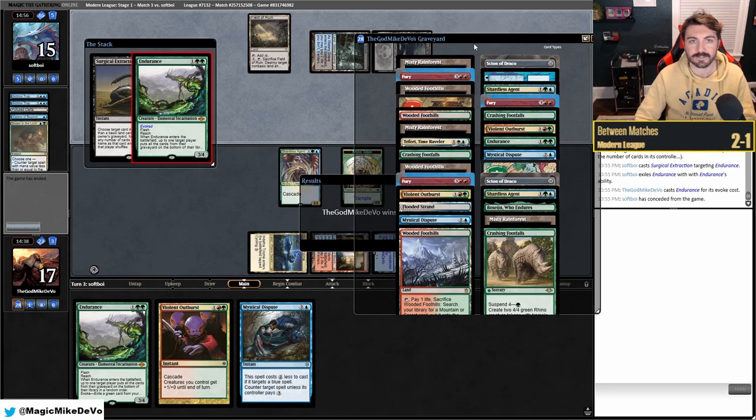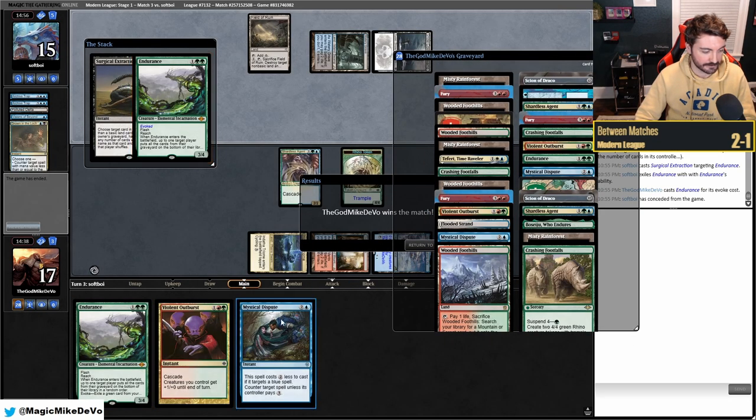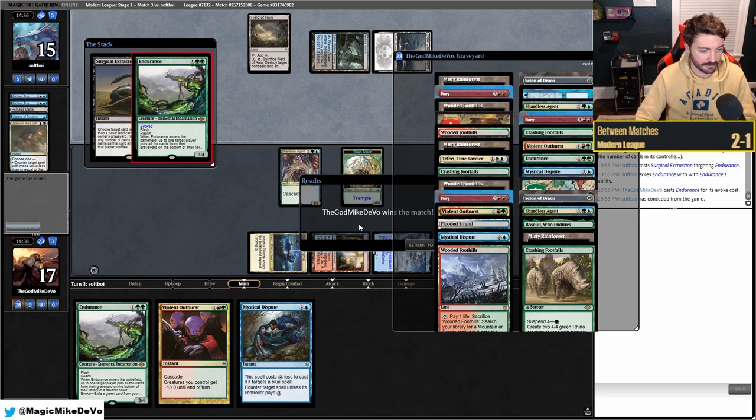They try to Surgical and then concede! We show them the other Endurance — they had triple Endurance in hand plus Rhinos plus protection. They also kept the weird double Archive Trap hand trying to get there, so maybe that's on them.